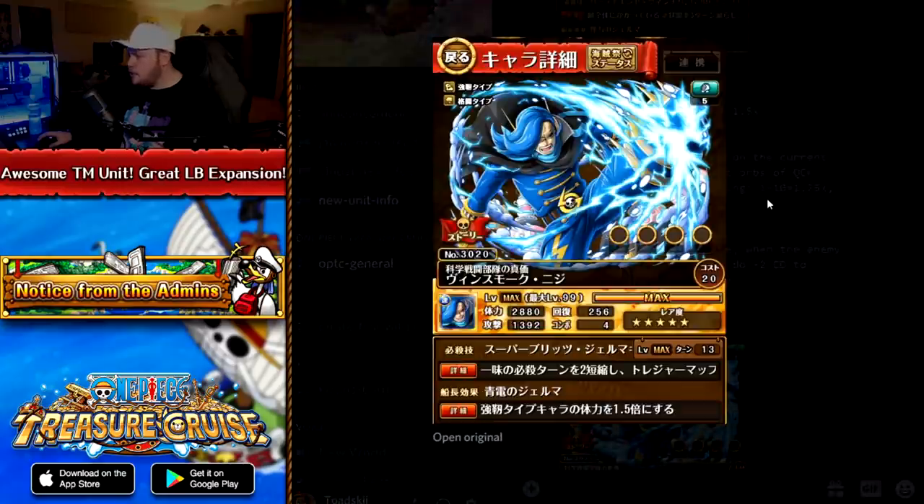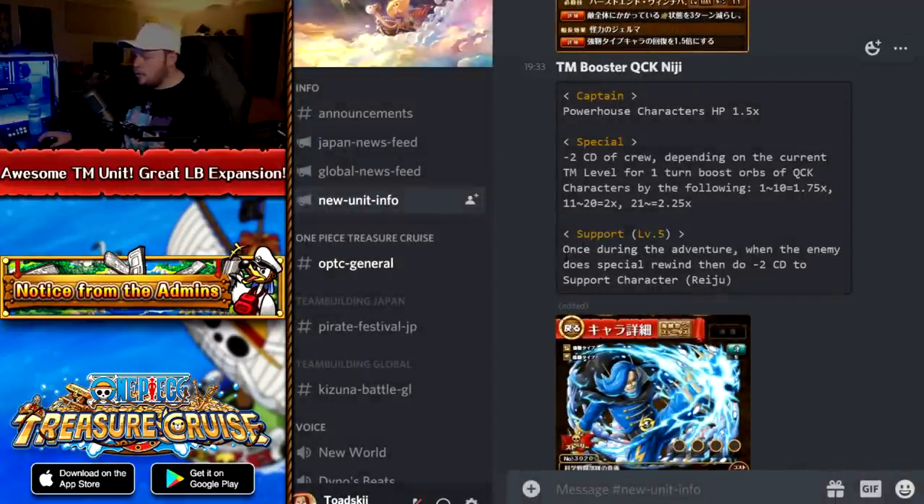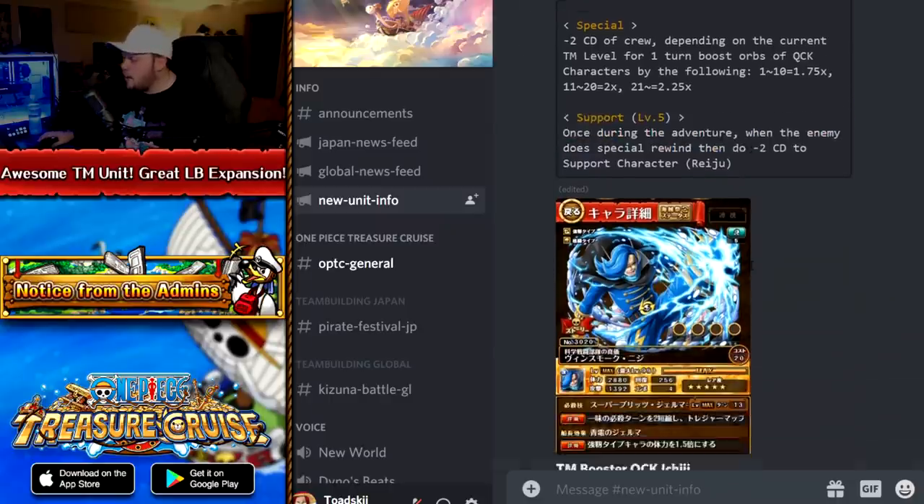Then we have Niji — love the artwork. His support effect, once per adventure, when the enemy does a special rewind, he gives two turns of cooldown to the Reiju character. I don't like that support effect as much because I don't really know of any Reijus that reduce cooldown. I don't think of one off the top of my head, but there might be one. I don't see too many situations where this is going to be useful, unless they only target one character and it happens to be Reiju — a little too situational for my liking.